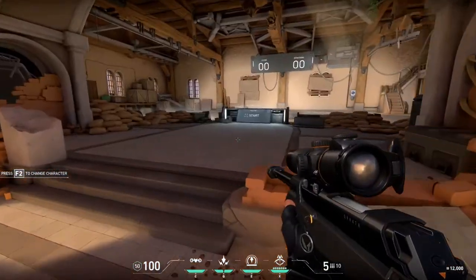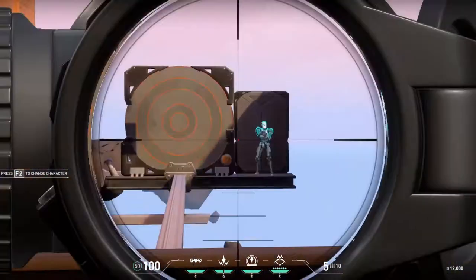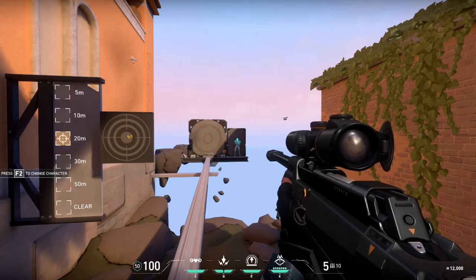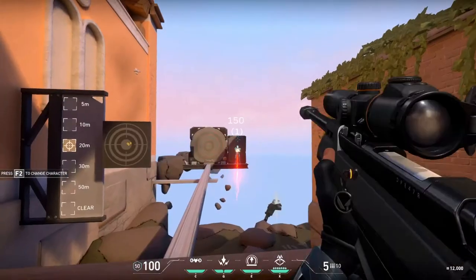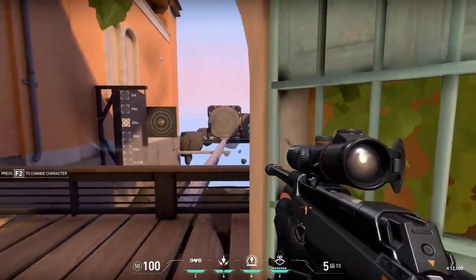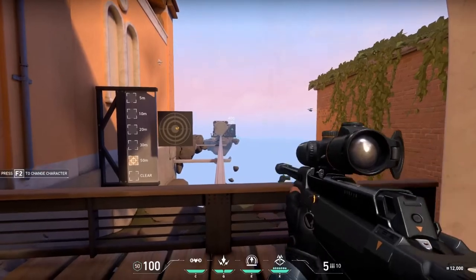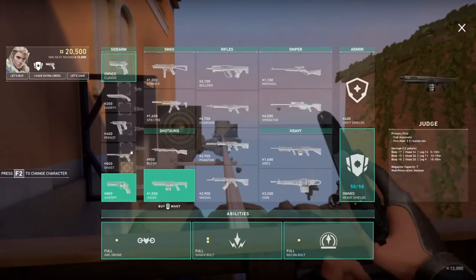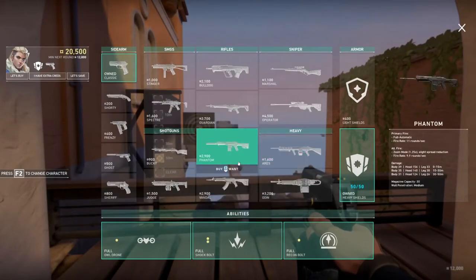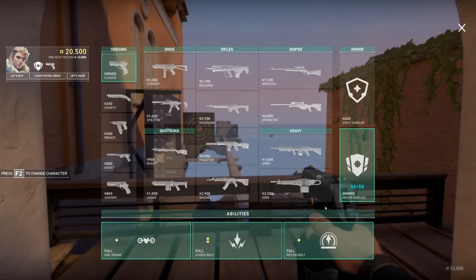The best, most content-creator-friendly gun is the Operator — basically the AWP. I think Riot called it 'Operator' so people would just say 'OP.' It's a one-shot kill no matter what, except legs. Body or head at any range — doesn't matter. Great fire rate. At 4500 credits it's no joke, especially with the new patch credit limit of 9000. Add shields and abilities on top and you're basically going all-in for the Operator.